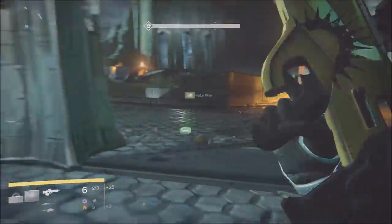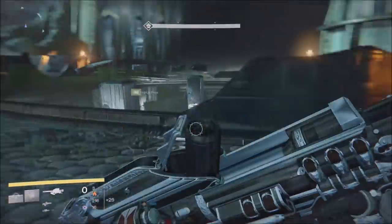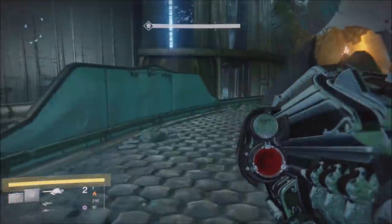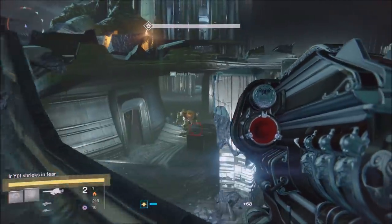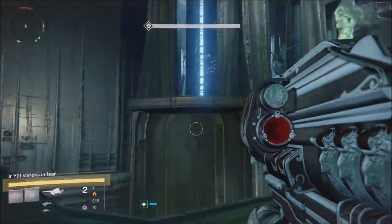Go back outside and kill all the adds — all the enemies. You'll have knights spawn on the top left and right as well, so you have to kill them. Ogres will come up; you have to kill the ogres and all the little guys too. Then finally, a sword bearer will come out the middle door.